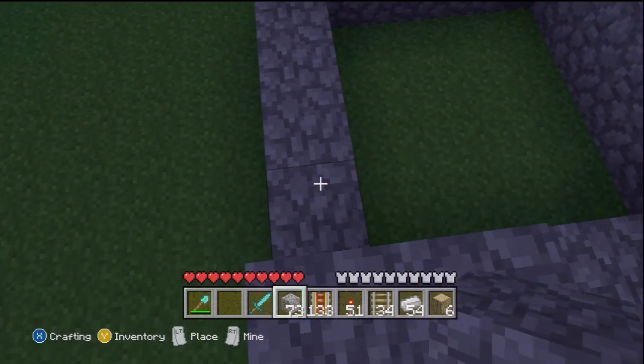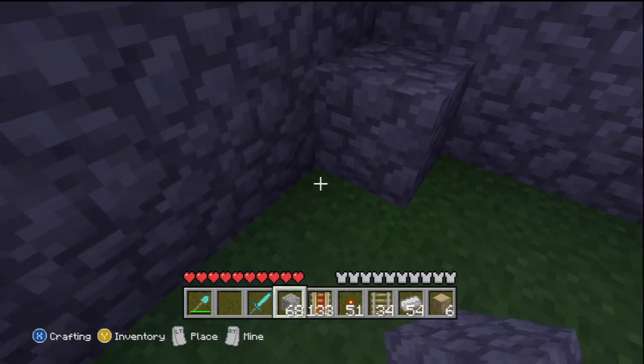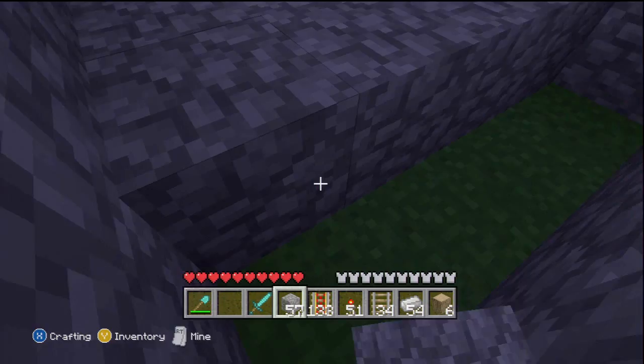It's got a whole bunch of new blocks: stone bricks, stone brick slabs, stone brick stairs, brick slabs and brick stairs, fence gates, glass panes, iron bars, and melons.